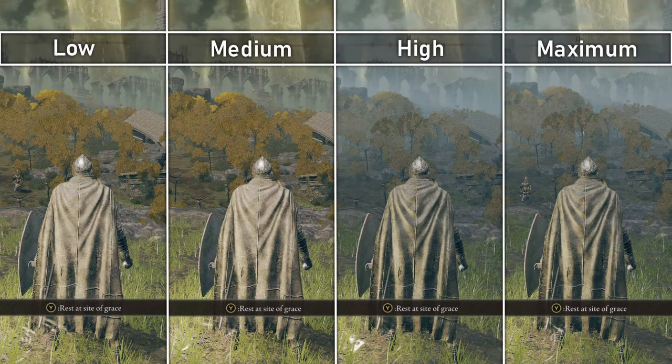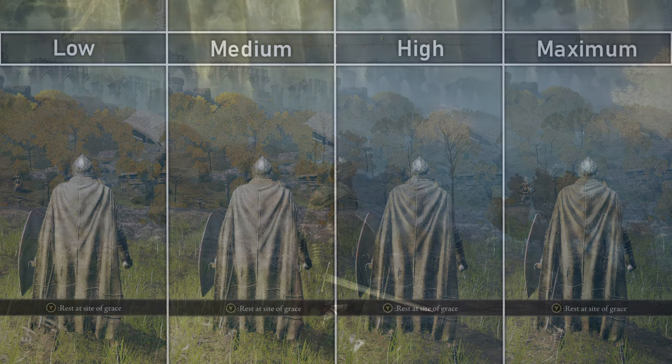Texture quality affects the visual fidelity of textures — the higher, the sharper and more detailed they are. Generally speaking, the textures are pretty good in Elden Ring, with slight texture improvements from low to medium, a slight visual bump from medium to high, and no real difference between high and maximum.